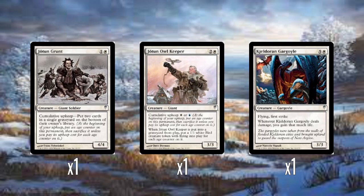We have a single Jotun Grunt — two mana for a 4/4. It has cumulative upkeep. Cumulative upkeep means every turn it gets an age counter, and every upkeep you have to pay its cumulative upkeep cost for every age counter on it. The cost here is: put two cards from a single graveyard on the bottom of the owner's library. So first turn it's two cards, then four, then six. Obviously very efficiently costed at 4/4 for two, but I think it would have been difficult to keep meeting this cost.